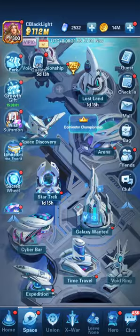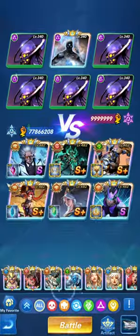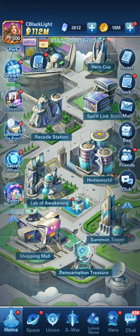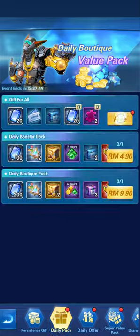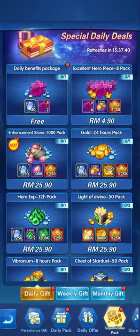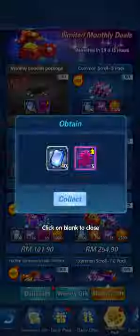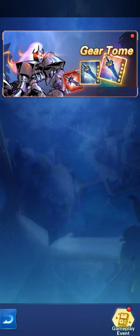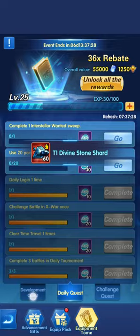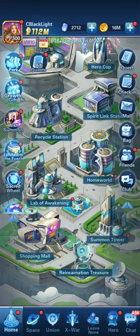Let's go to the void championship for one or two battles. Then it's time for quests — let's collect our daily pack, the daily offer, and the super value, plus the monthly gift; we really need all those blue diamonds. Next, the limited time event gear tomb daily quests — we're at level 25 with almost six days to go, so we have enough time to reach level 60.